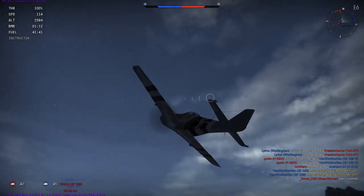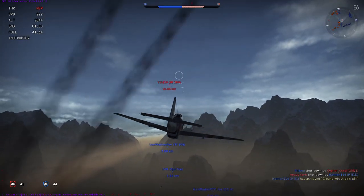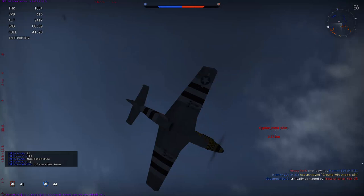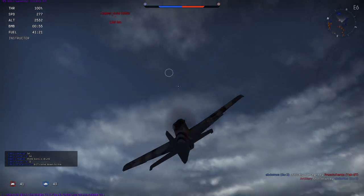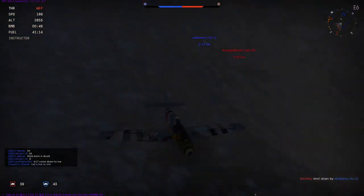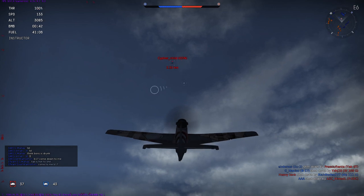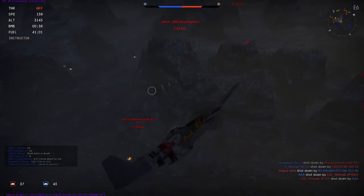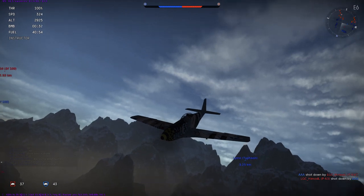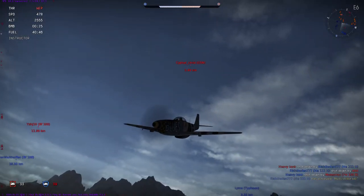God damn it — so annoying when people do this. There's a BF-109 way over there, 10 kilometers away. We also have a Yak-9T below me. I'm stalling a little bit here. G5N, what is wrong with you? It's so annoying. I think he's actually trying to go bomb our base. You know what, screw it — I'm just going to go for this Yak-9T. It's going to take far too long to get up to the G5N. If I die and respawn, then I'll go for that G5N.